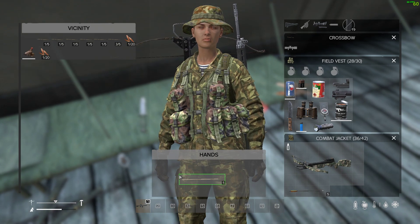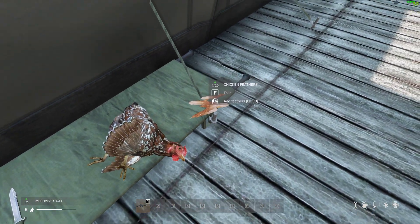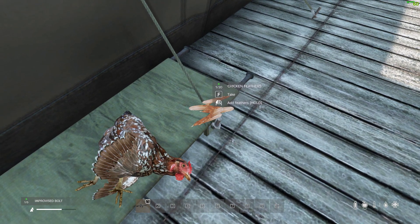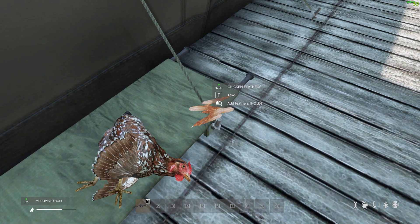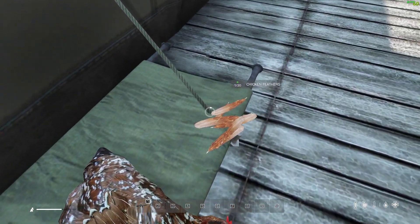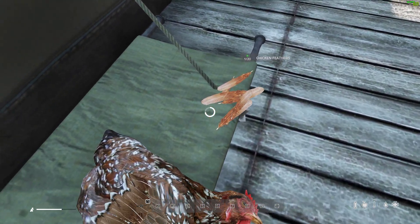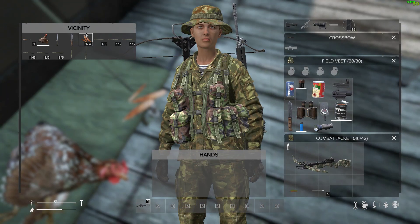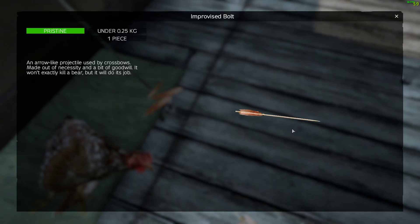Let's pick that one up. With the bolt, what we could do is, if we already had some feathers, we can combine them from our inventory, or, as you can see, there are feathers on the floor. Just by standing there with the normal bolt, I can just add the feathers to it. Let's add some feathers to this one. And what we should see now is, on the floor, is an improvised bolt with feathers on it.